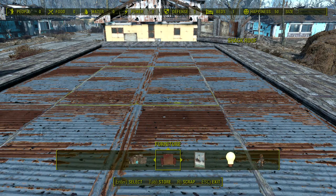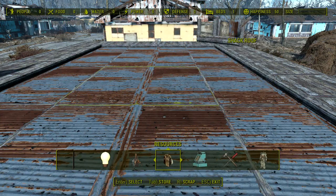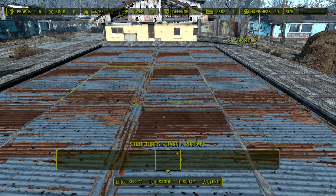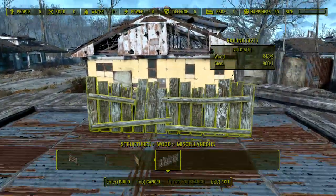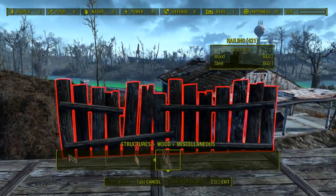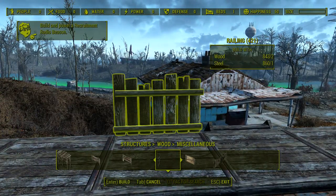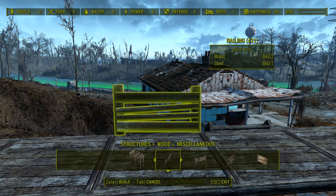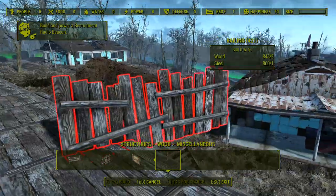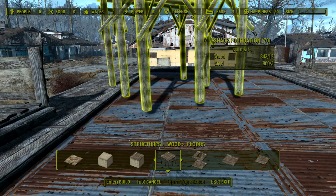Then what we need - barn floors, barn stairs? No, we don't need barns. We need these things. Wait, cannot use them on... what is happening here? Okay, well I can use those, I can use these, and these as well. Somehow I cannot use these - something is breaking up on me. Something is breaking up, that's fine I guess. Concrete floors, roofs, stairs, miscellaneous, concrete railings - I didn't even know these were a thing now.